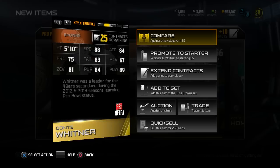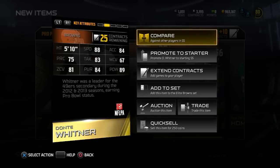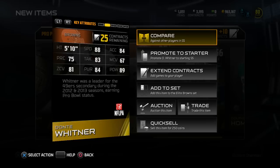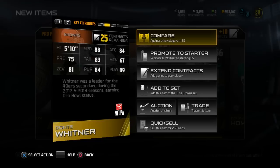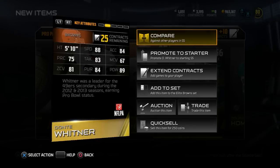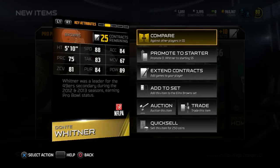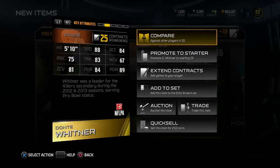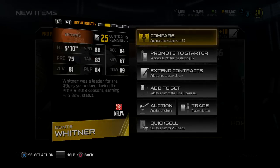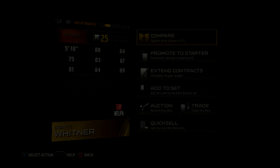That's pretty much it, guys. We are going to start Pack and Play tomorrow. Hopefully you'll enjoy that. For those who may not know what Pack and Play is: you open about 10 packs to start off, build your team from what you pull, and then for every single victory you open a pack and upgrade your team with only those players. You can't buy anything on the auction block, you can't trade, you can't put anything up for auction — whatever you get out of the packs is what you use. I'm going to have a lot of fun with that. I'll catch you guys tomorrow. Peace out.